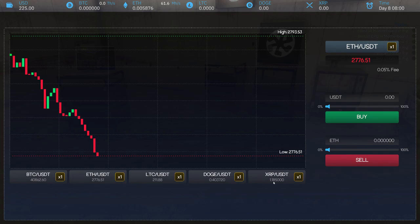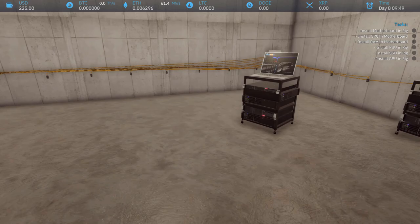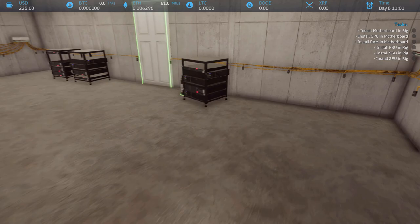XRP, Doge, LTC, BTC — nothing but red. Times one — 0.05 fee, that's actually a pretty low fee. We got in to mine just in time. I wonder if this game just pauses as soon as we turn it off, or if it keeps running. We are on day eight.